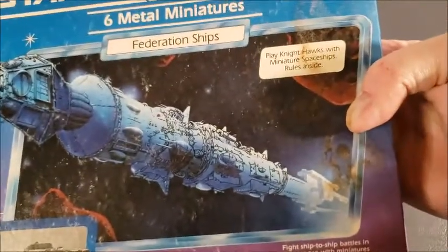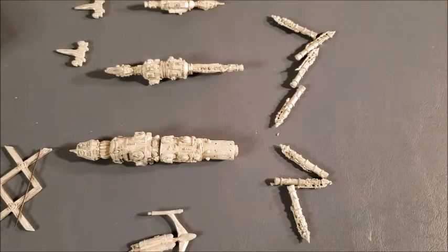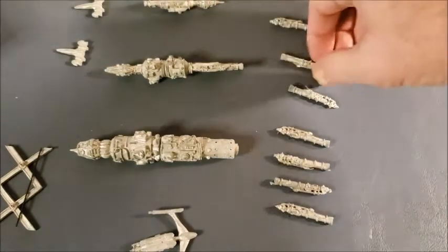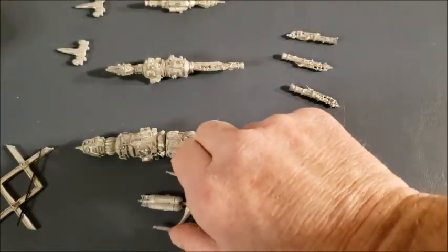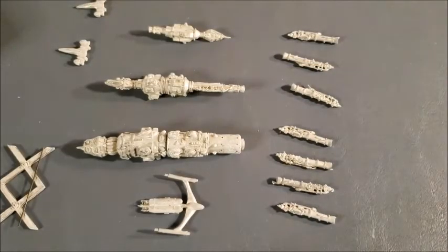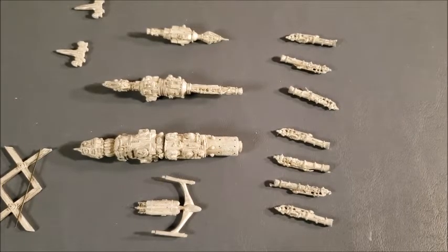First up we're going to take a look at the Federation ships. There are six ships inside here. As you can see, I never really bothered assembling them. These are the little guns that would attach to the two bigger ones — I never really saw much use in putting those on. I haven't used these on my tabletop because I had so many; we used the Traveler Chits. Back in the late 80s when I acquired these, I already had ships from other sources, but I do like their look and just because I haven't used them doesn't mean I won't.